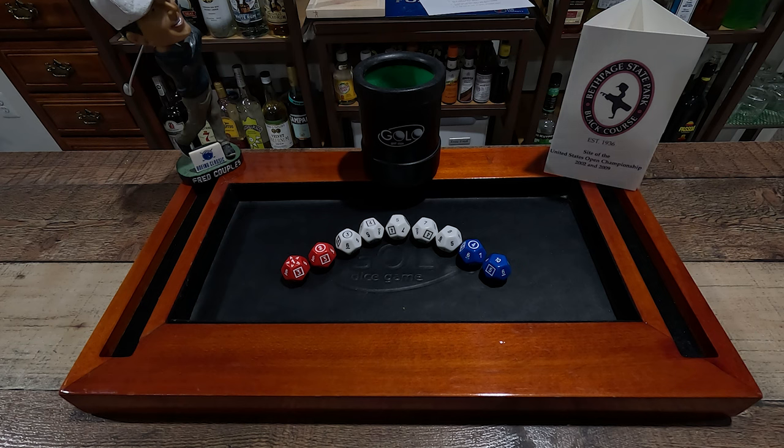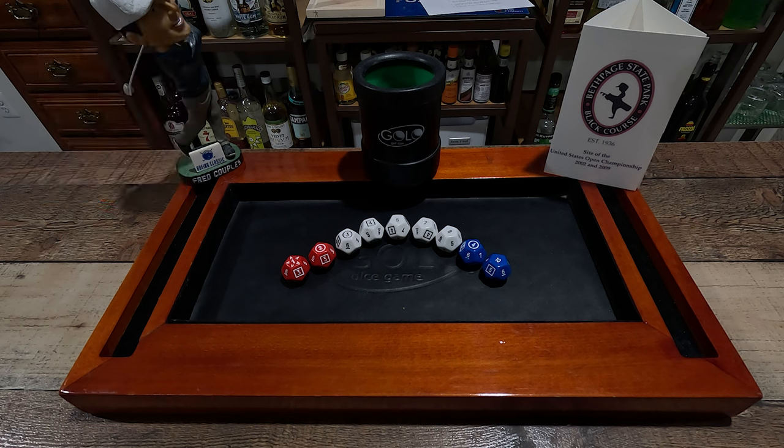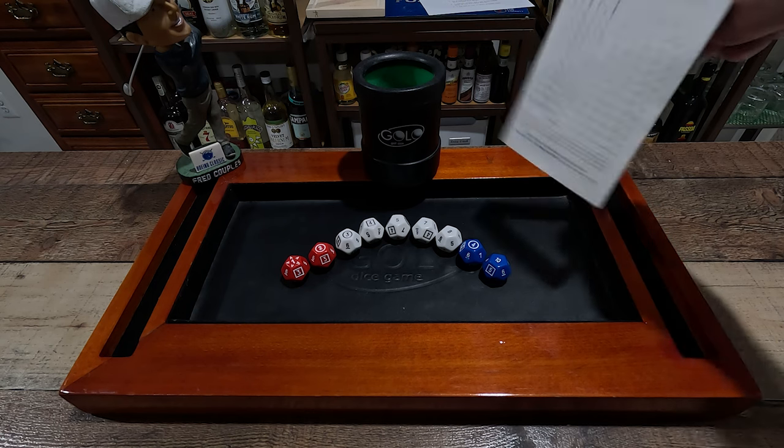Well, hello ladies and gentlemen, and welcome to GoLo Golf. Our last round at TPC Sawgrass wasn't too bad. Today we're going to be playing Bethpage State Park, the Black Course. Rules of the game are as follows: I'm going to roll the dice to get my score for each hole. There are nine dice — two reds which are par threes, five whites which are par fours, and two blues which are par fives. We'll be using the scorecard from the Black Course.